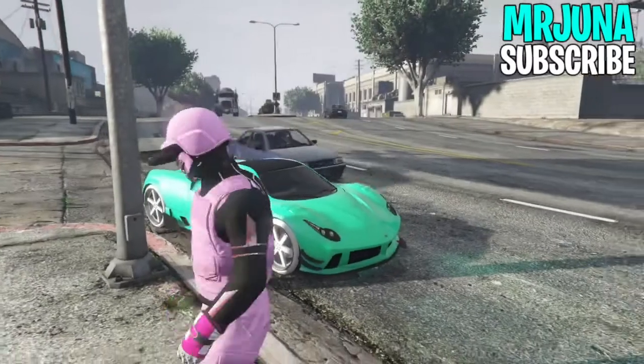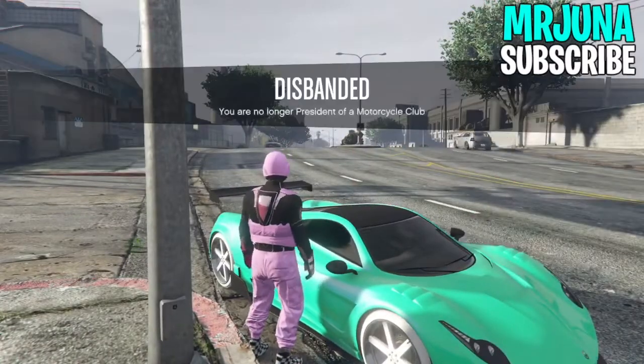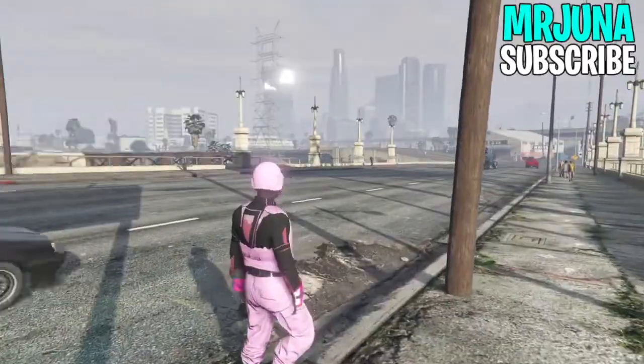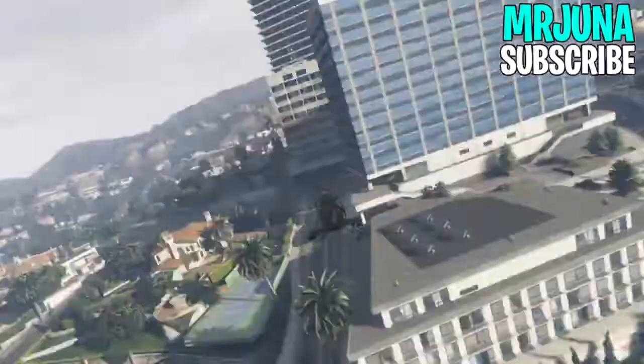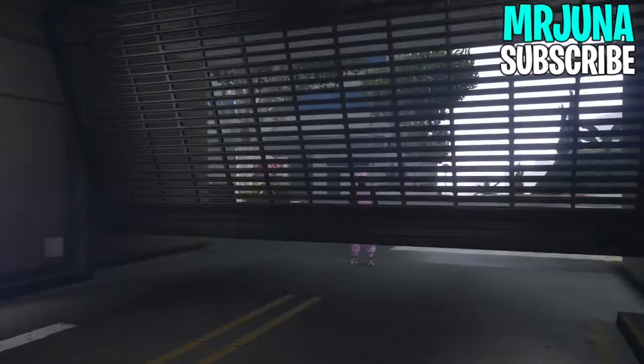After you back out, hop in a CEO Buzzard and make your way to your apartment. At that apartment you're going to have the car that you want the mods transferred to. Make your way there now.